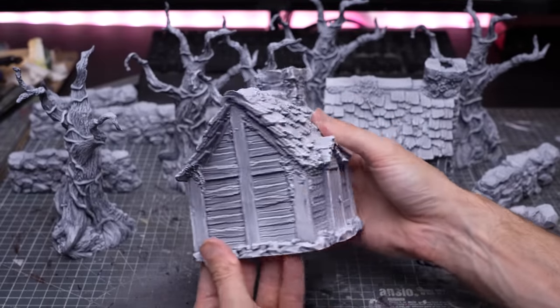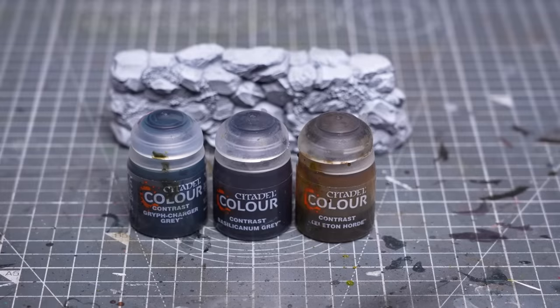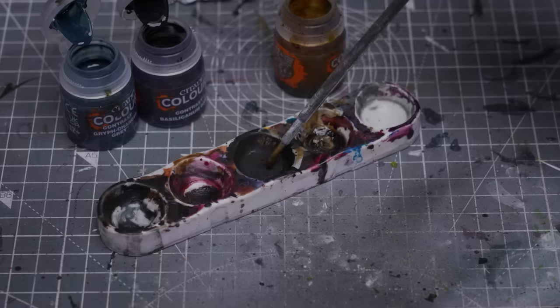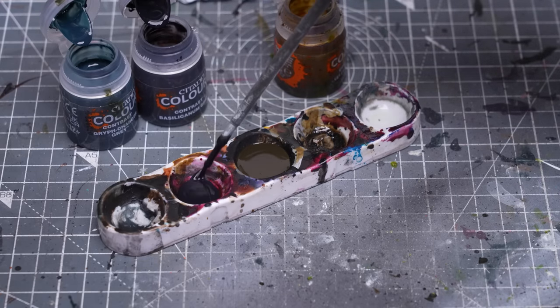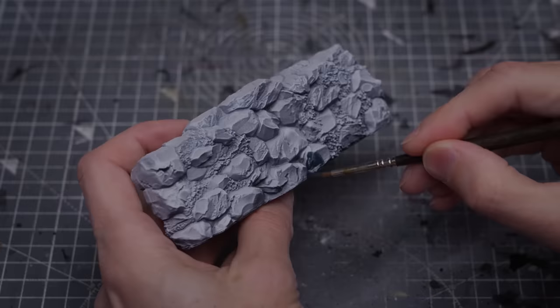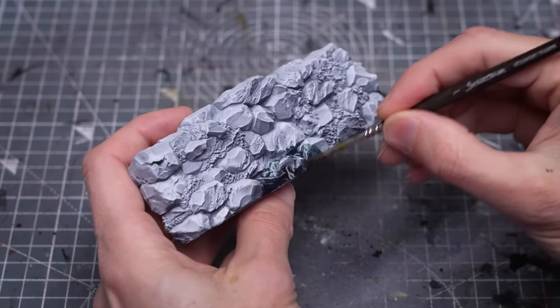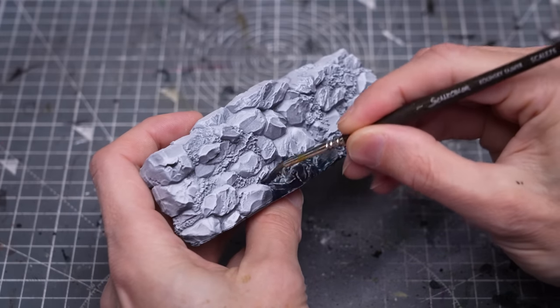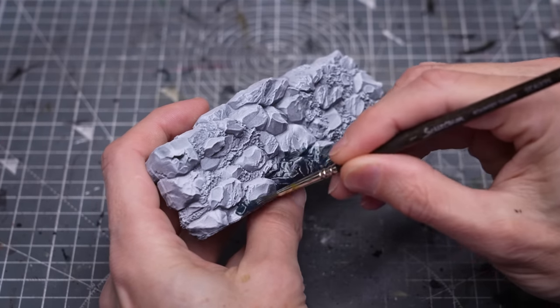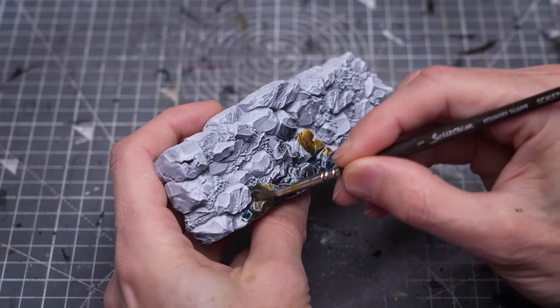Once we're happy with the values, we're ready to add some colour. I'm starting with the walls, where I've chosen to paint the stones using Griff Charger Grey, blended freely with some Basilicanum Grey and some Skeleton Horde. I'm placing the colours in a plastic palette so I can work quickly without worrying about contaminating the parts. I'm now applying the paint to all of the areas of rock whilst avoiding the patches of moss. You can see I'm sticking mainly to the greyish tones, but mixing in some of the Skeleton Horde to create a nice bit of tonal variety, and I'm freely wet blending the colours on the model.